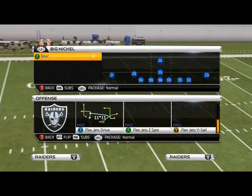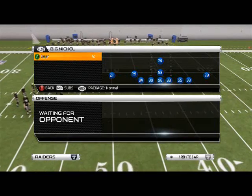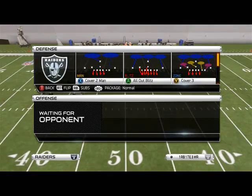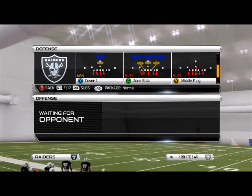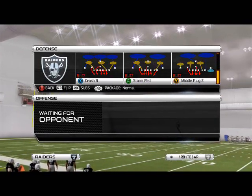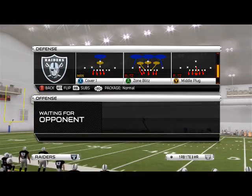Remember that this formation can be found in the 4-6 defensive playbook. The play we're going to focus on today is a man-to-man pressure. Basically what we're going to do is send one guy free at the quarterback with a man-to-man coverage front.